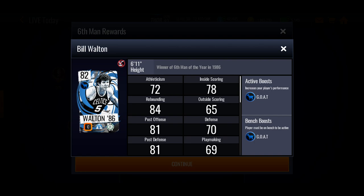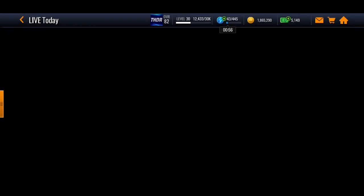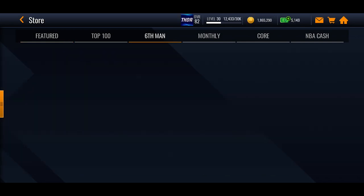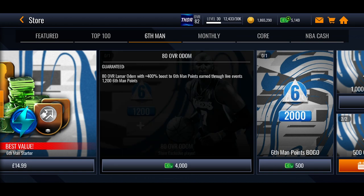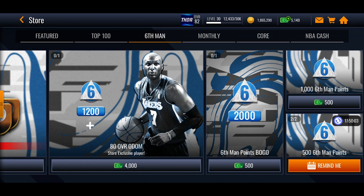Then you get Lou Williams at 9,500 points, and finally at 25,000 points — quite a lot — you get Bill Walton. Now, Lamar Odom is special: if you go into the store and the six man section, you can buy Odom for 4,000 NBA cash. He comes with 1,200 six man points to give you a boost and a plus 400 boost on six man points earned, so you'll get a lot more six man points every time you play the event.